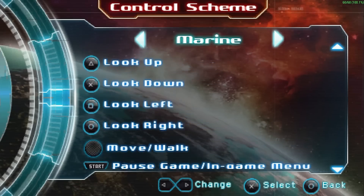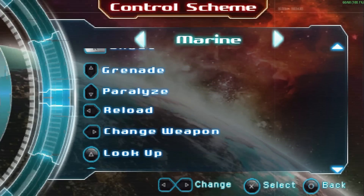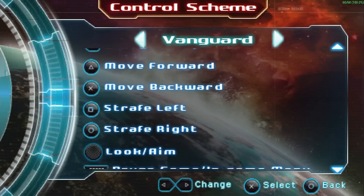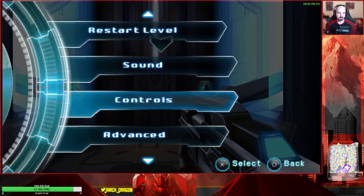The controls are pretty self-explanatory. The left analog stick is for movement, and you aim using the face buttons: X looks down, Triangle looks up, Square looks left, Circle looks right. The left trigger makes you jump — I'm already fairly used to this from bumper jumper in Halo. The right trigger shoots, and the D-pad handles basic actions: throw grenade, reload, swap weapons. There's also an alternate left-handed control scheme where the face buttons move you and the left analog stick aims.